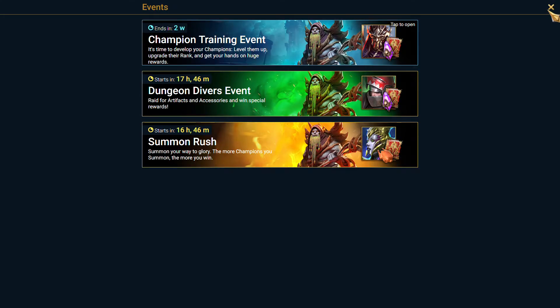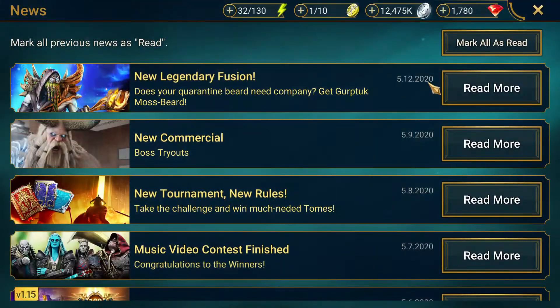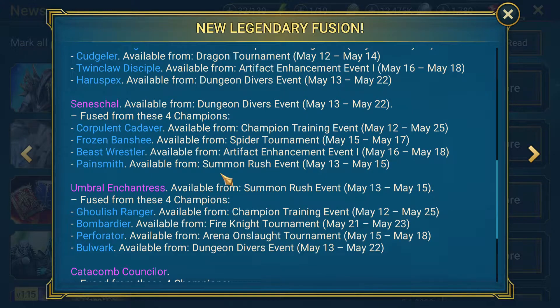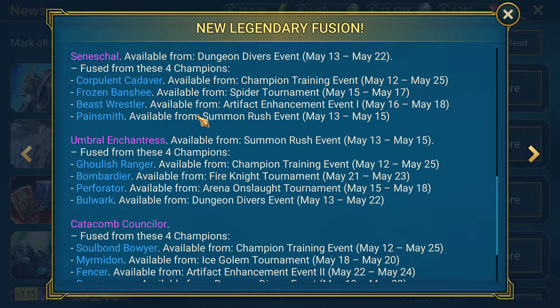So Fang Cleric, Seneschal, Umbro, and Catacomb Counselor. The Counselor cannot be farmed anywhere else. You could get the Seneschal from the Dungeon Divers event. I actually completely forgot about those. Also Summon Rush. As for the Seneschal, I don't think he's great, so I'm not going to make two copies — I'll just use one to make the fusion.